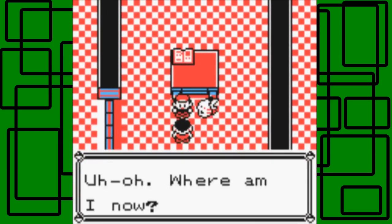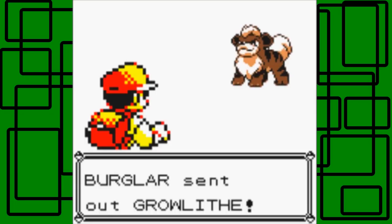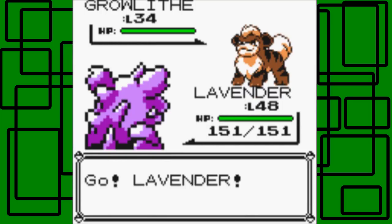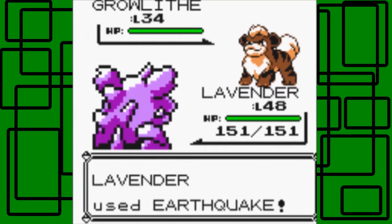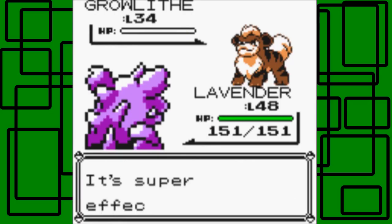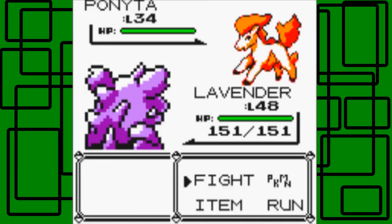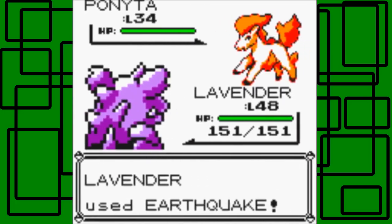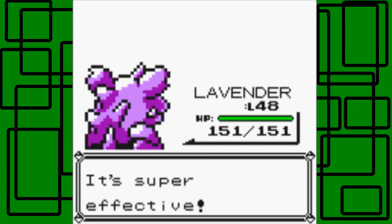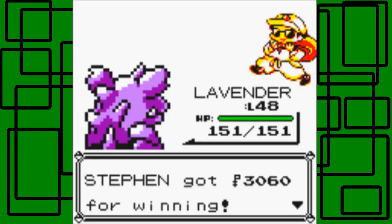There's another trainer here — we're in the basement of the Pokémon Mansion. Brutroot wants to fight. Let's use Earthquake. The trainer has a Ponyta at level 34 — Earthquake takes it out. We defeated the Braggler — thanks for the 3,060 Pokédollars.